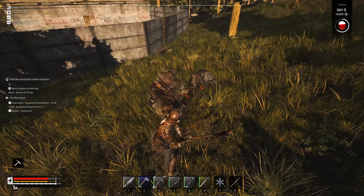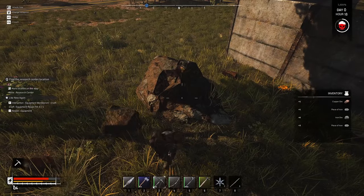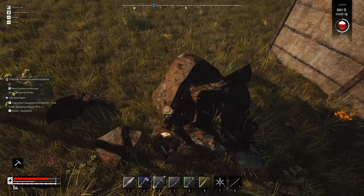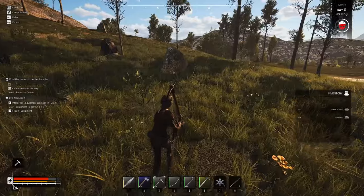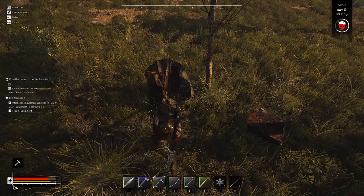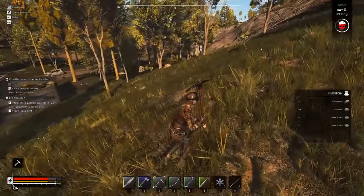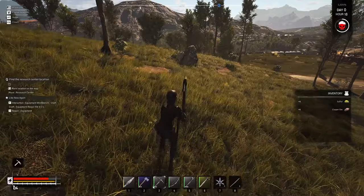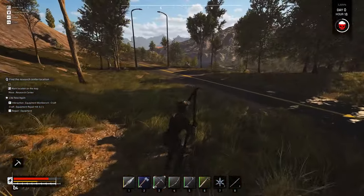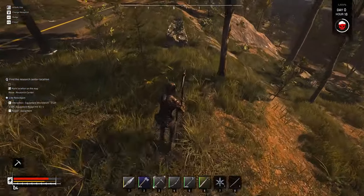We're in hour 18, which means we've got six hours until the horde hits - this is gonna be fun! There's a copper - that's perfect. Come on, you can do it - there you go. Yeah that's just a regular stone - it's you that I need. But if we can get spike traps along the bottom, maybe that will help. I've got four coppers so that's gonna help us.